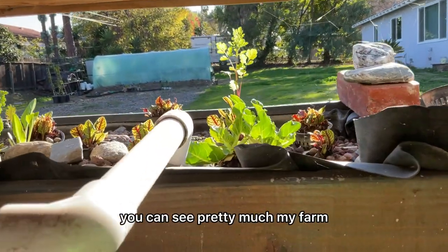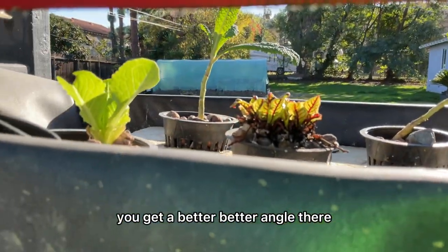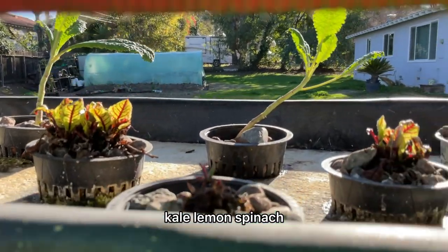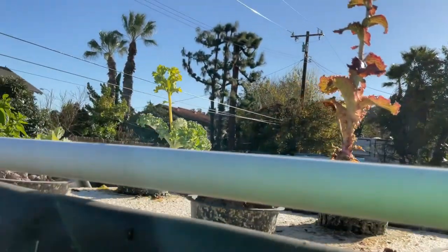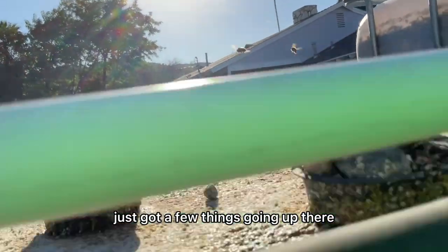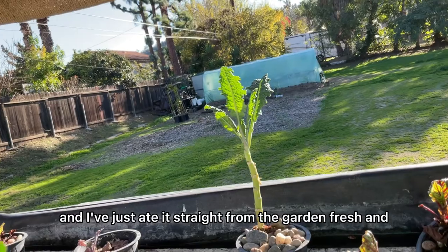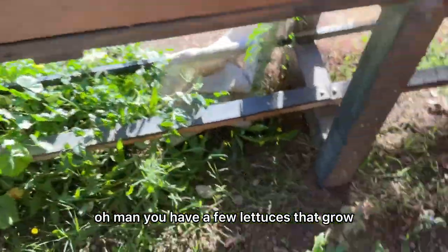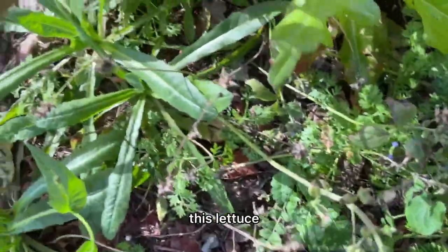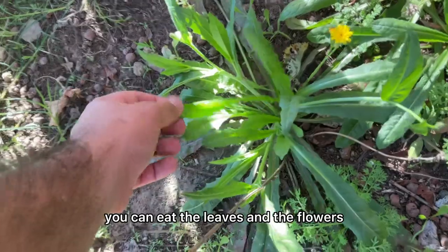From here you can see my farm, my greenhouse, and my garden from a better angle. There are some lettuces, kale, lemon spinach, more baby lemon spinach, and baby kales. We've got a few more things growing up there I'll probably change out soon. This kale tastes so good — I've been eating it like crazy, picking it fresh straight from the garden. We have a few lettuces that grew and these are actually dandelions, which are also really good for you — you can eat the leaves and the flowers.